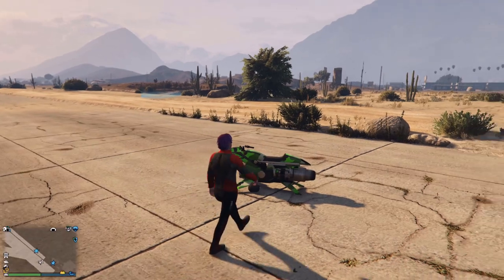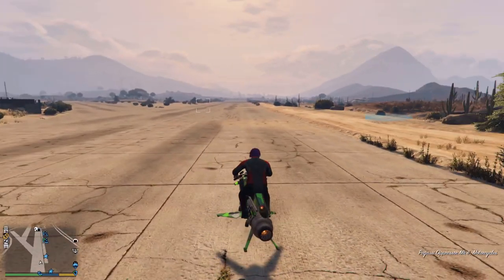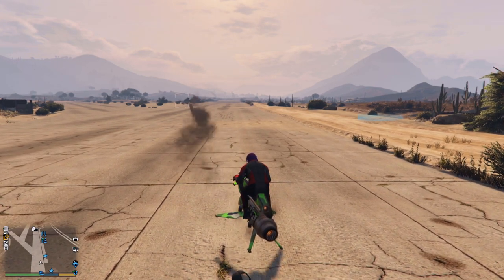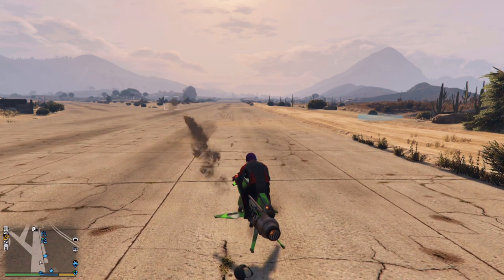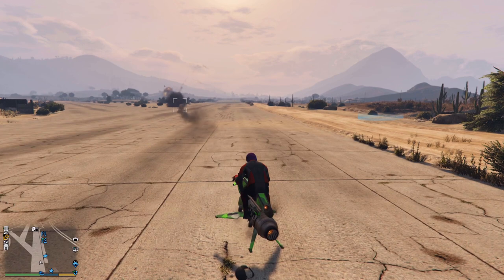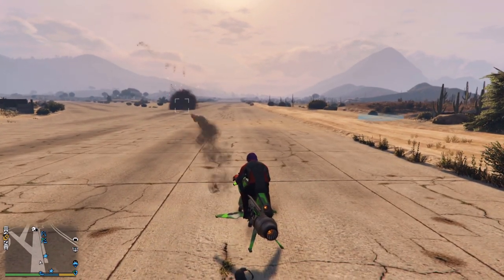What we're going to do is get rid of all our rockets on the Oppressor Mark II. Once we've run out of rockets, we're going to register as an MC president.